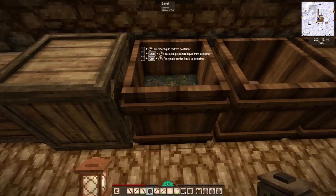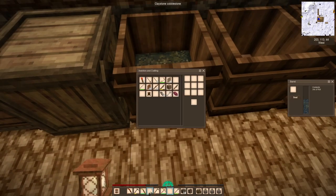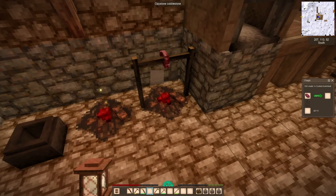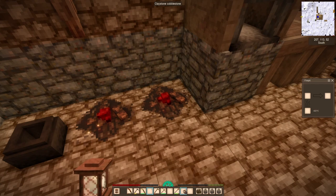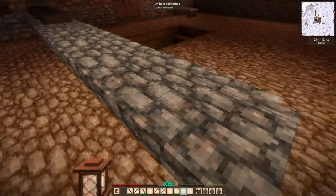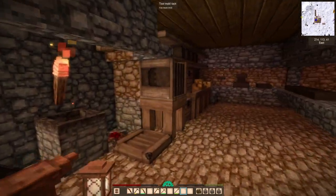I'm putting this question out there: if anyone can tell me how to remove rot from one of those little jars, please let me know, because I can't seem to figure it out. I can't bowl it out as I do with normal soup or stuff like that, and I can't seem to just put it in the barrel of rot. It's stuck in there and I kind of don't like seeing it.